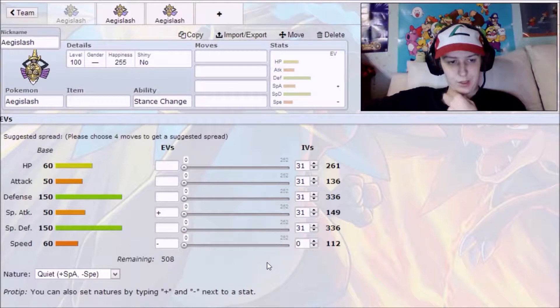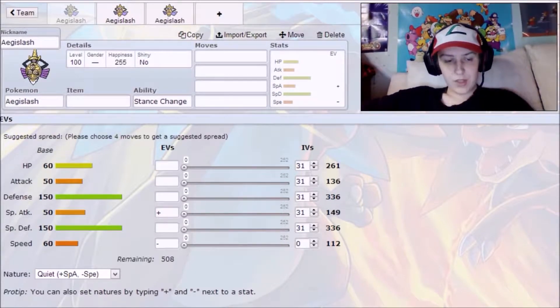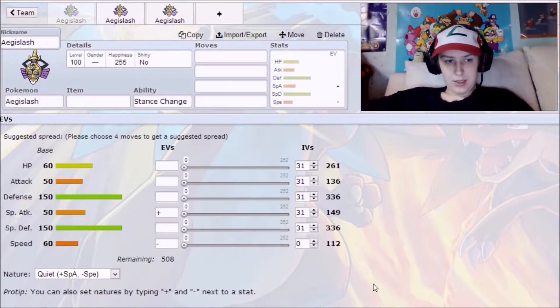Let me explain why you want the zero in speed. It all has to do with his ability, Stance Change. Stance Change is what happens when he uses an attacking move — he switches into Blade Form. He has two different forms: Shield Form and Blade Form, and he starts in Shield Form.